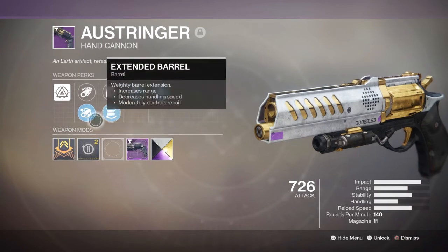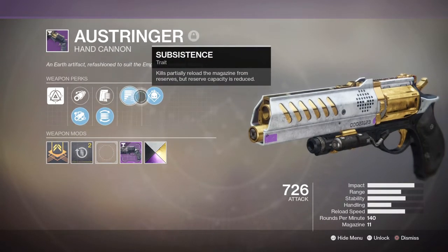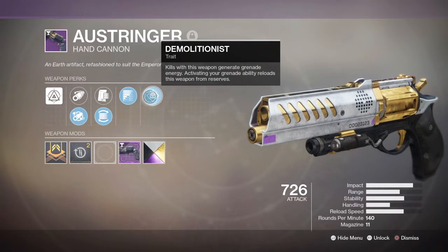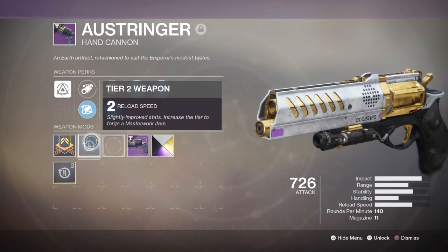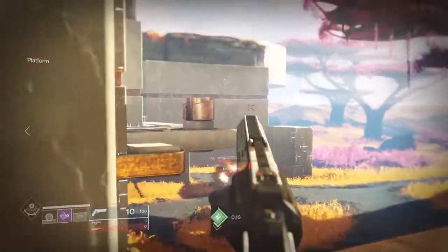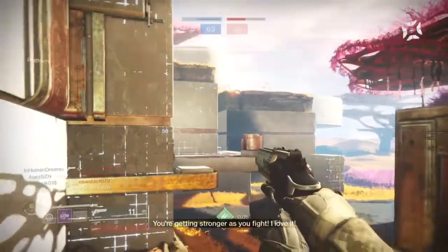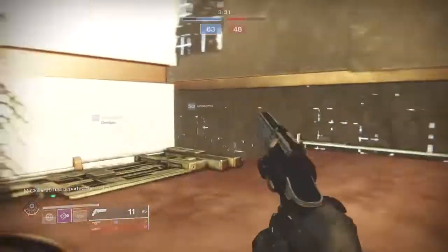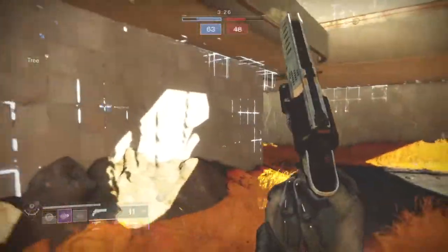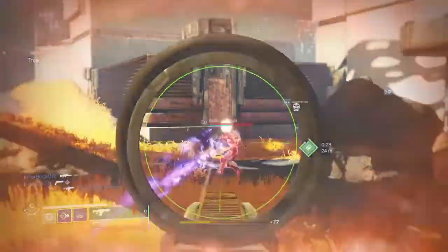In my first weapon slot I went with the All Stringer hand cannon, a 140 hand cannon that's quite refreshing to use on console with its very predictable recoil. The weapon's stats are great across the board, allowing it to be a free-tap weapon via one headshot and two body shots. My perks may not seem ideal for PvP compared to Rampage or Eye of the Storm, but they still work well — Subsistence basically reloads my weapon as long as I get kills, at the trade-off of less reserve ammo, and Demolitionist generates grenade energy upon kills and reloads the weapon from reserves if you activate your grenade. They both work well together, and the lack of reserve ammo isn't an issue since the Crucible drops plenty.